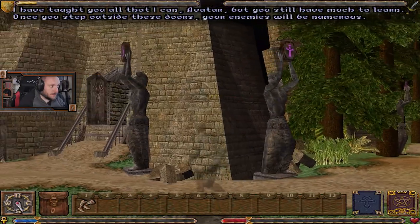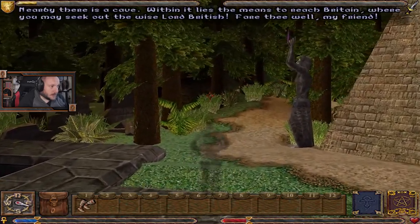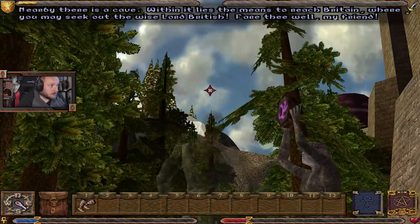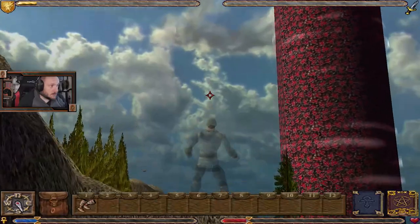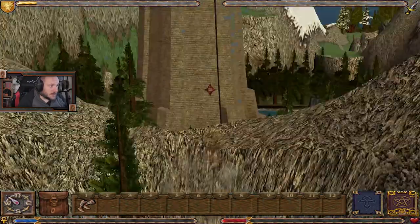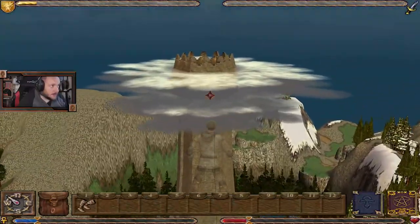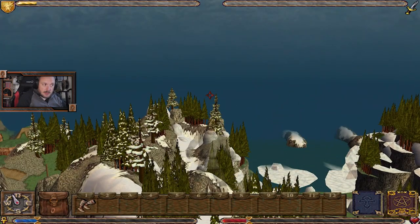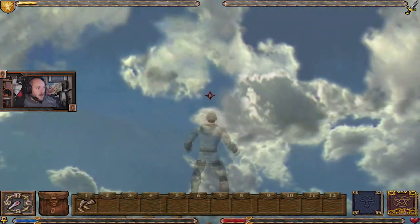Once you step outside these doors, your enemies will be numerous. Nearby there is a cave — within it lies the means to reach Britain, where you may seek out the wise Lord British. So here is Stonegate in all its glory. It's actually got all this around here. We have still got a draw distance even though we're using it with the mod.